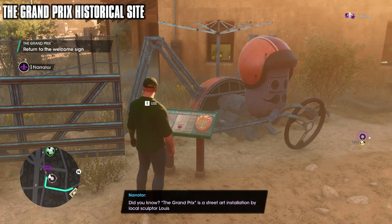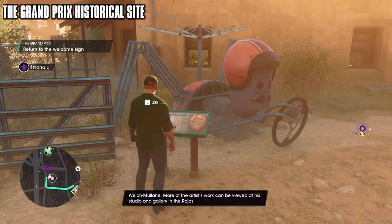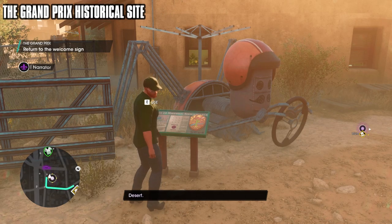Did you know? The Grand Prix is a street art installation by local sculptor Louis Welch Mullane. More of the artist's work can be viewed at his studio and gallery in the Rojas Desert.